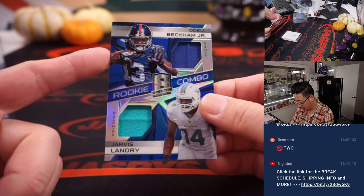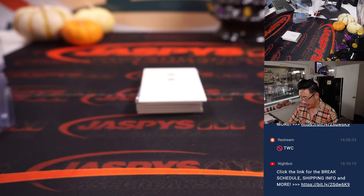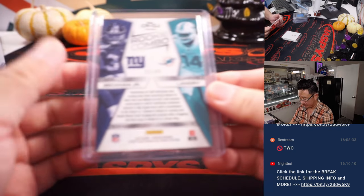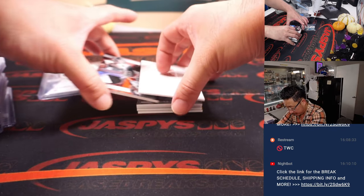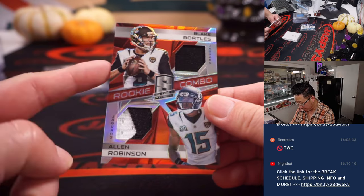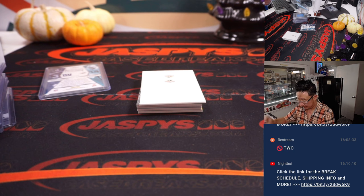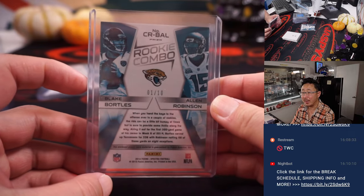We got a dual — Odell Beckham Jr. and Jarvis Landry rookie combo. It's a randomizer between the NFC East and the AFC East, 25 out of 49 — we'll do that randomizer at the end. Another rookie combo: Blake Bortles and Allen Robinson, they're on the same team, AFC South, Marty — 1 out of 10, nice low number on that one.